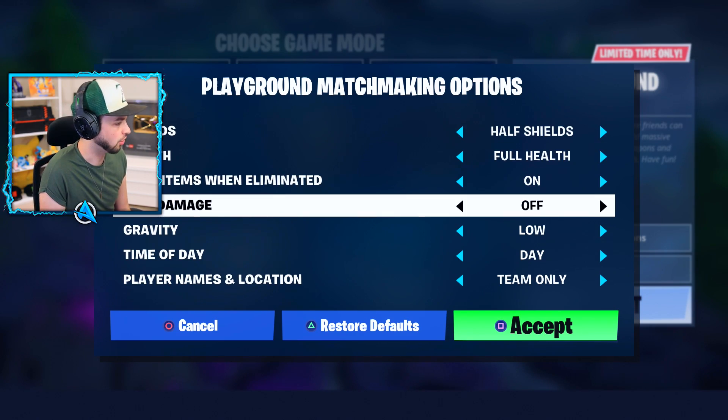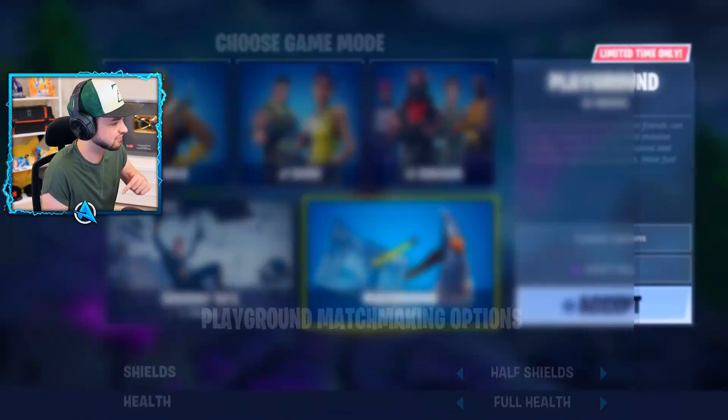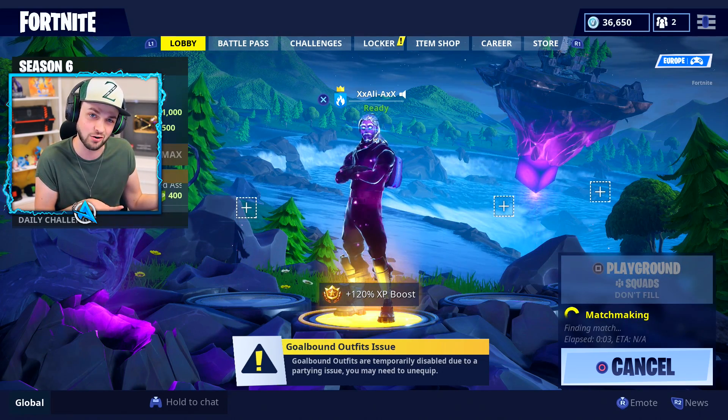For our first run through, we're gonna turn full damage off and change gravity from normal to low - we'll change it to very low in a second. We're gonna jump into the game using Galaxy skin, which I actually haven't used on my main PlayStation account ever since unlocking it. There's a brand new setup behind me as well, so let's get into the fun.